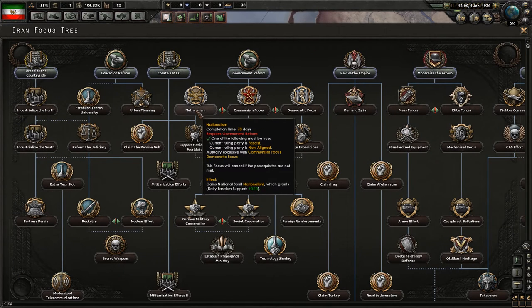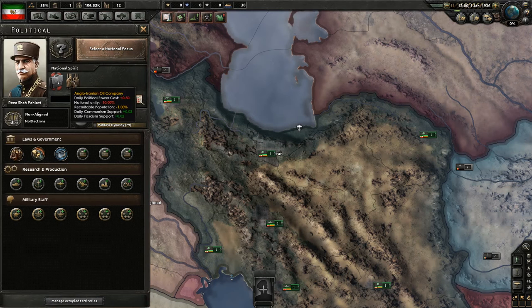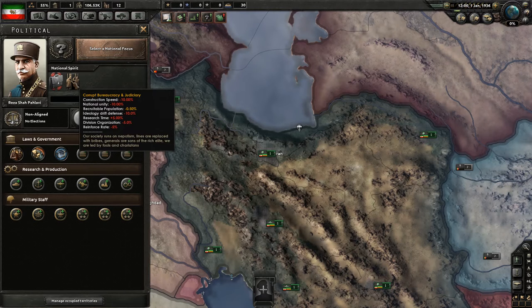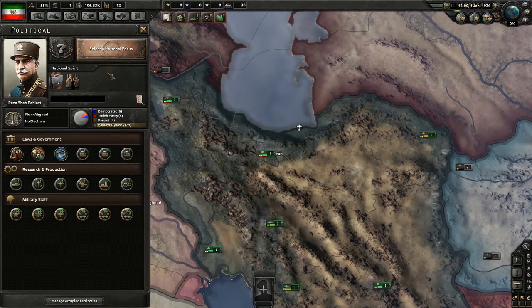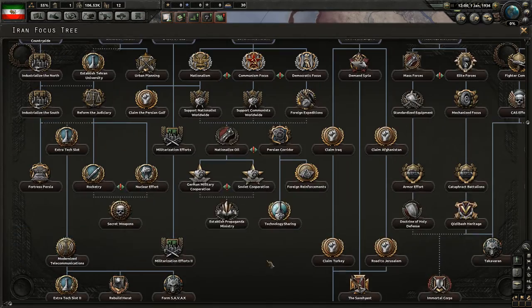I'm not sure I will go on the nationalism route this time. We can't do this, we have to get the advisor. I want to start to focus on the infrastructure here for civilian factories. On the other hand, we have a problem which is this corrupt bureaucracy and utility and also the Anglo-Iranian oil company - it's part of the mod.